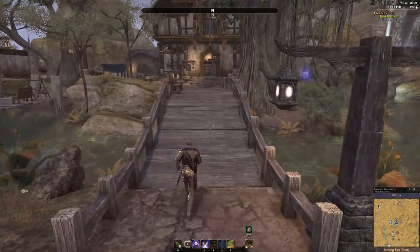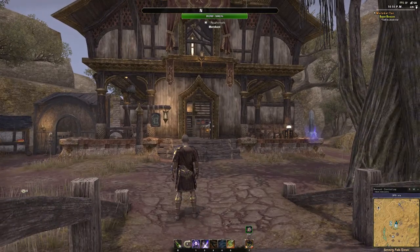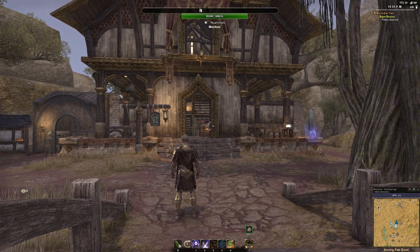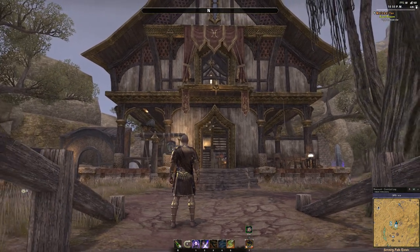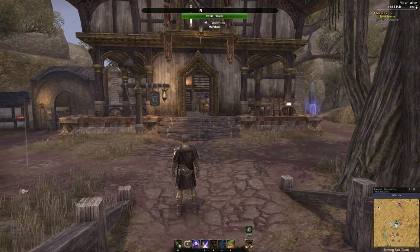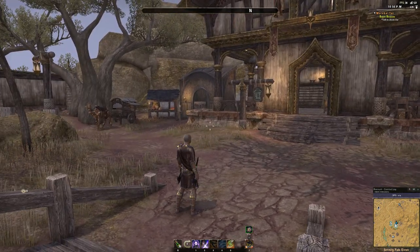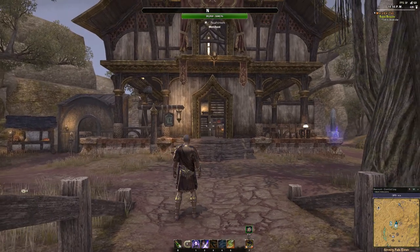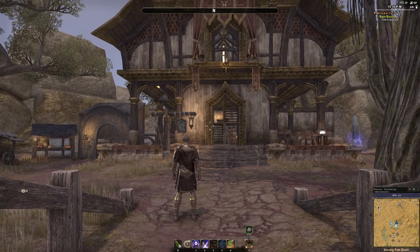Those of you who are familiar with the property know that right across this bridge over here, this was originally nothing but an empty horse stable. I went ahead and turned this stable into an inn and I call it the Two Moons Inn. A lot of it is Khajiit-style. You'll notice there's two main themes around this house — one is Khajiit and the other is Dwemer. I like a lot of Dwemer stuff around here.